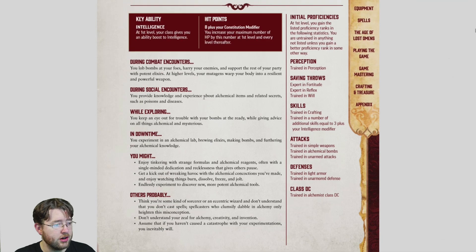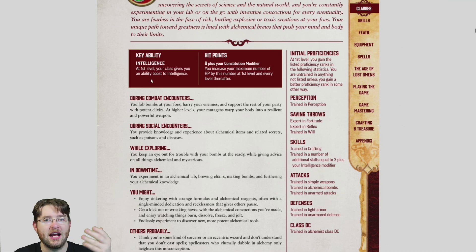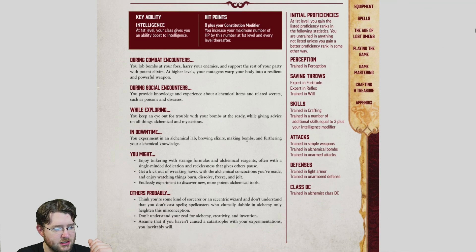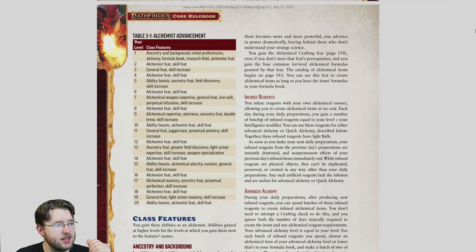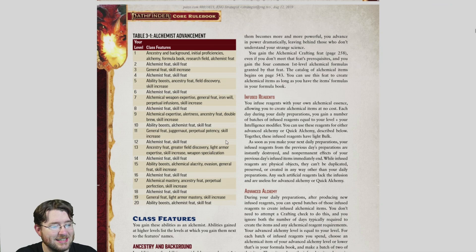Alchemist is an Int-based class, and there are only two Int-based classes: Alchemist and Wizard. Because it's Int-based, the class boosts Int as its key ability — the only stat you're going to be able to max out if you choose this class. Continuing on, they get a few advancements, but the crux of what the class is all about is Alchemy.